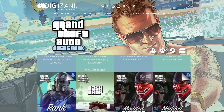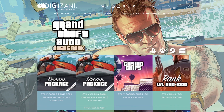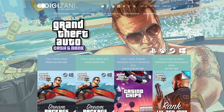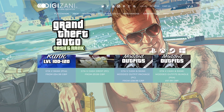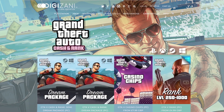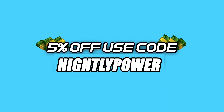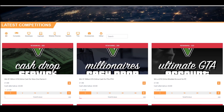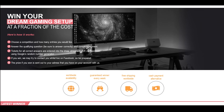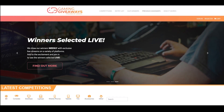I want to give a shoutout to today's sponsor, Digizani. If you guys are looking for a cheap, fast, and reliable GTA cash plus rank, then check out Digizani. They offer a wide range of services for your GTA Online needs. Click the first link in the description and use my discount code when you check out. Also be on the lookout for Digizani's gaming giveaway — one of the prizes is a console.